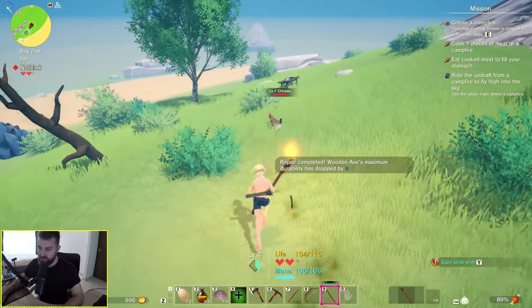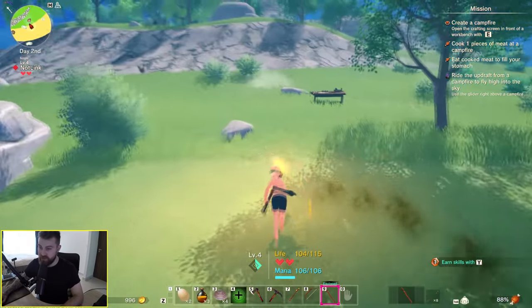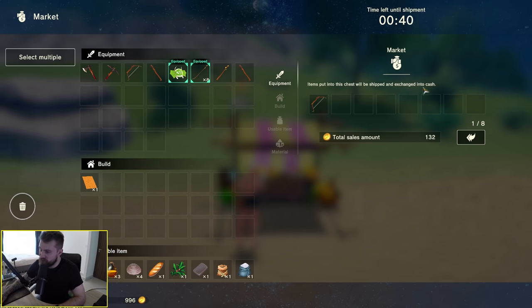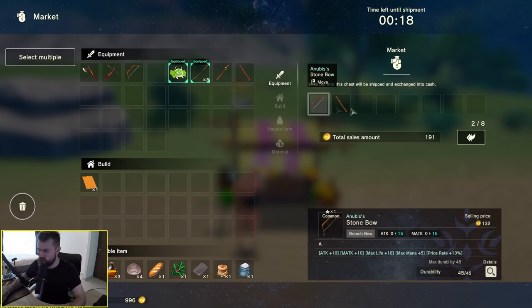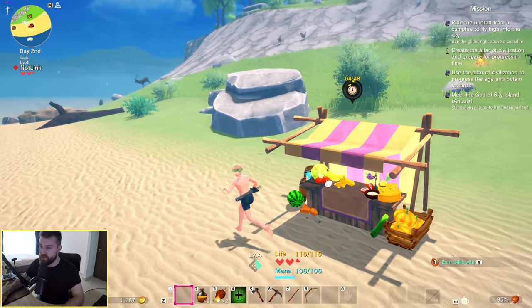We're out of stamina — you win today, chicken. Items put in this chest will be shipped and exchanged into cash. In 20 seconds the stuff I've put here should be sold. The money just auto-appears in your inventory once you've sold it at the market.